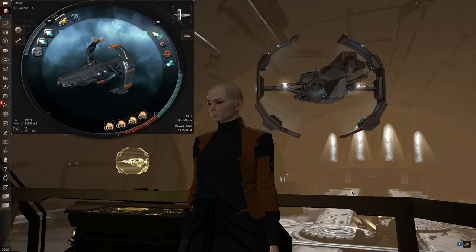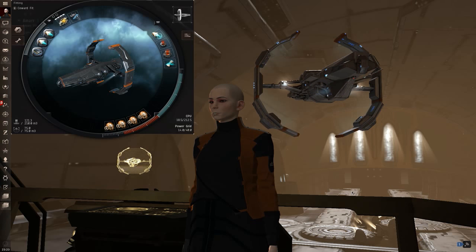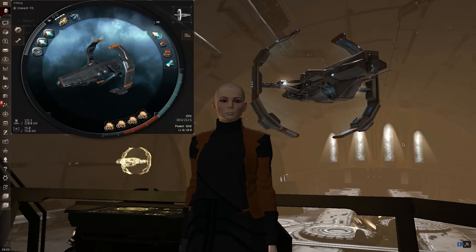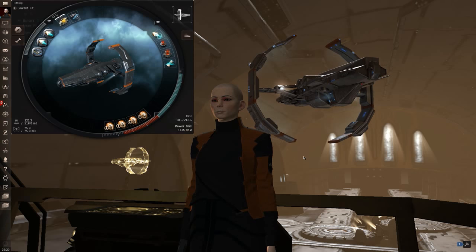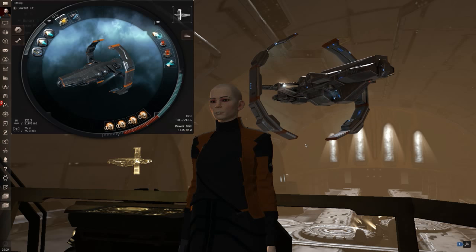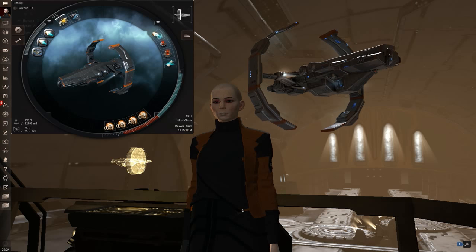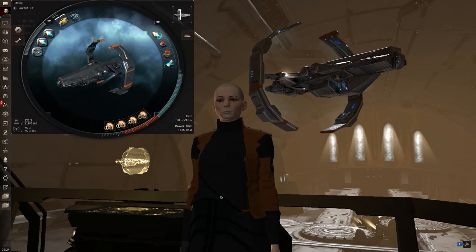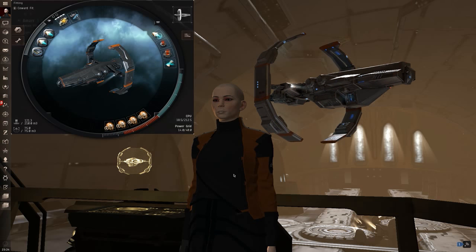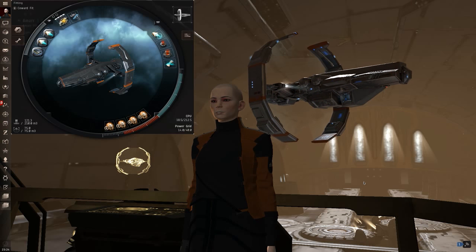I can't strongly recommend this fit, but if you're the type of person that wants to make sure you're never grabbed, this is really the ship to fly. And again, definitely wear that Sisters of Eve skin — it's super great and it's going to give you super buffs to your invisibility, I promise. This ship is kind of iffy, but if you're looking to not get killed it's probably one of your better choices if you want to fly an Astero. Though I feel you're probably better suited going with one of the Covert Ops ships.